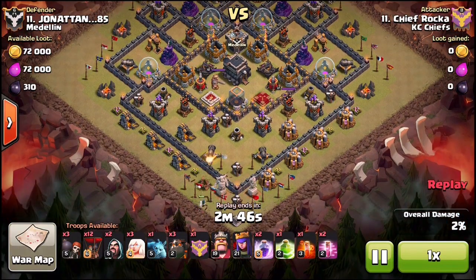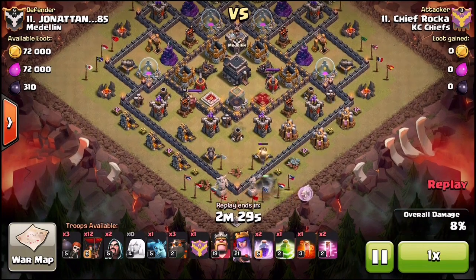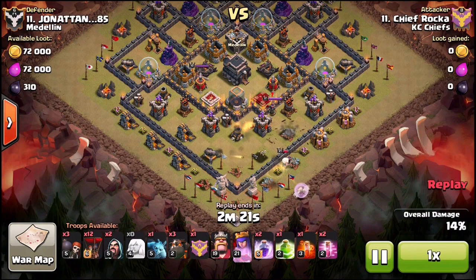He's going to start by putting some funnel troops down at the bottom so his queen doesn't walk left — he wants her to walk up towards three o'clock where he's going to break in. He puts the healers behind and just lets the archer queen do some work. He also brought a rage spell; as she gets low on health he's going to put that to cover both the healers and the archer queen so that the healers power up and save her health.